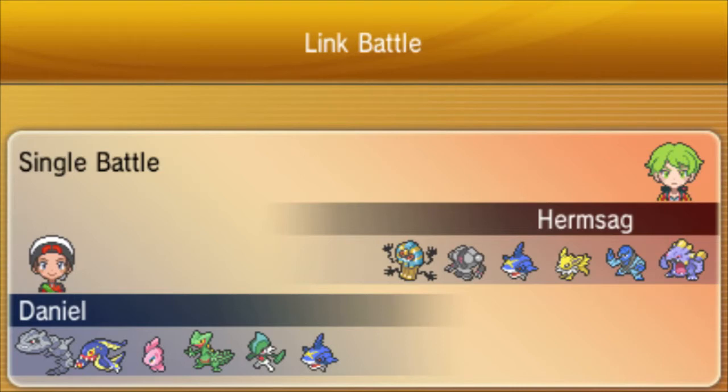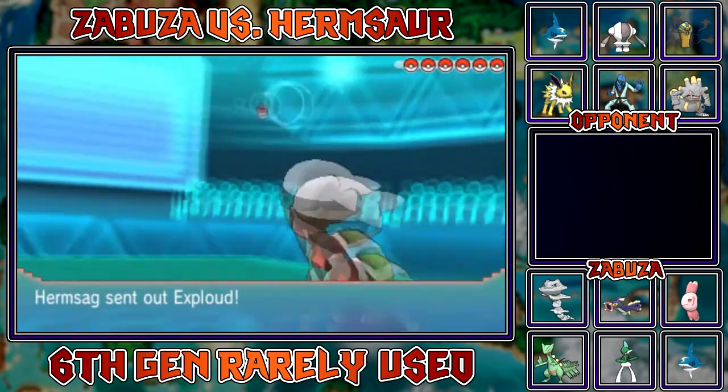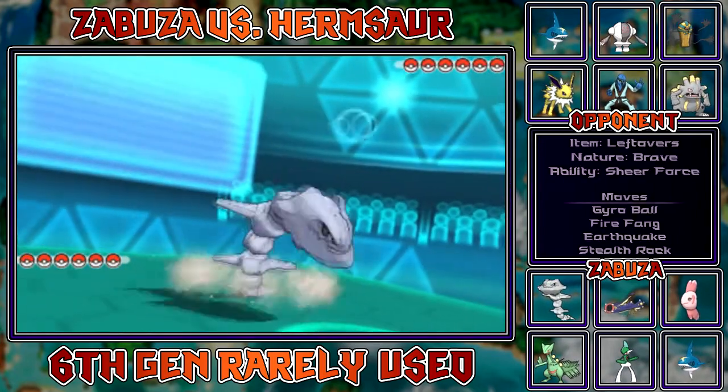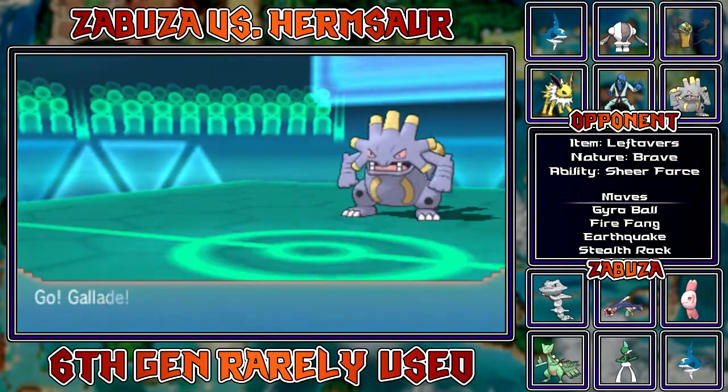That's all I need to know. Anyway, let's get to the battle. Today's battle is against my buddy Hermasar, who was looking for a battle a while ago - he was just talking about it in a Skype group and I said I'd battle. I'm gonna start off with my Steelix to try and get up Rocks, as he goes with Exploud.